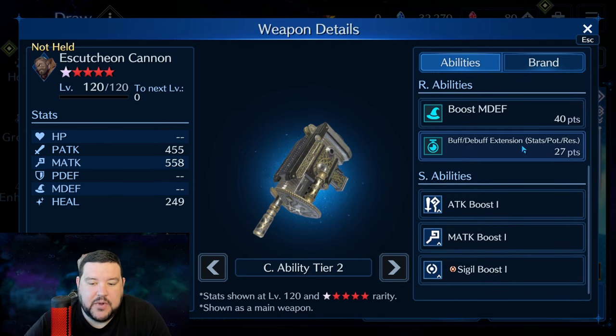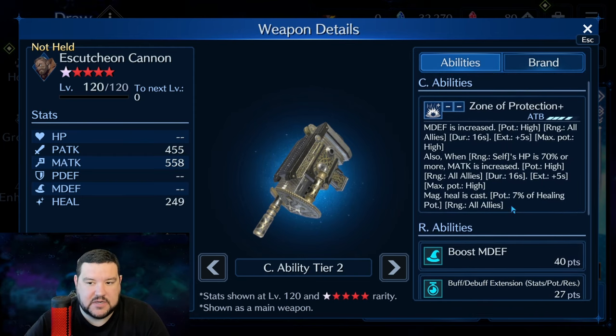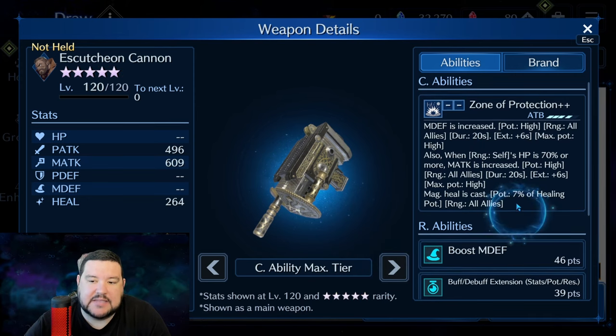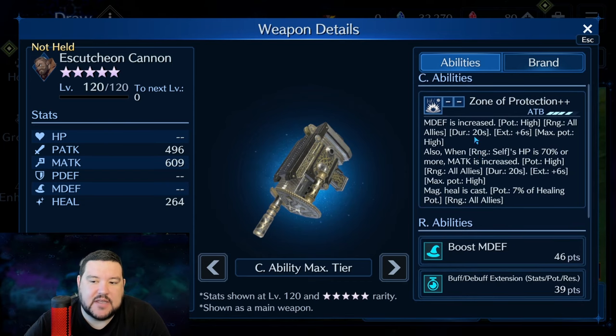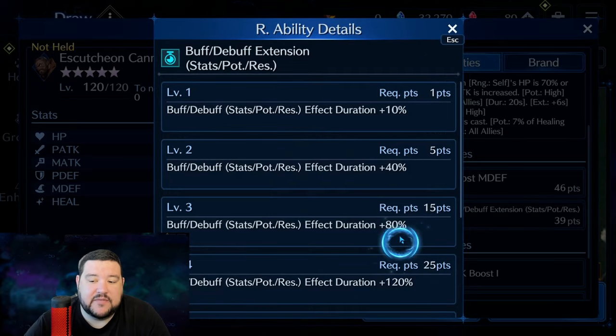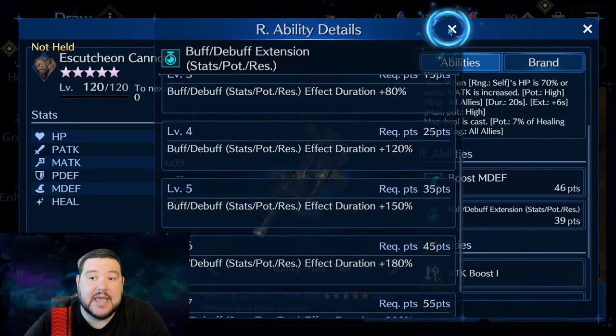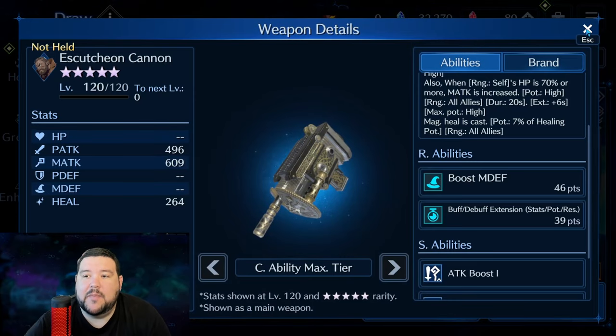Magic defense and buff-debuff are pretty good. The only thing it doesn't have access to that Kimura Wand does is a cure-all in the support materia slot. That is or can be a concern, but I think it's something you can work around with most parties. So I think this weapon is fabulous — really, really good. Looking at it at max, you're getting up to 20-second durations on these, which is pretty great, especially because it already has the innate buff-debuff extension. If you're main-handing this, you're getting 150% at OB-10. I can't say any more about this — it is really, really solid.